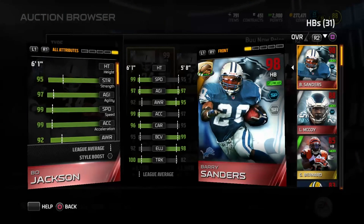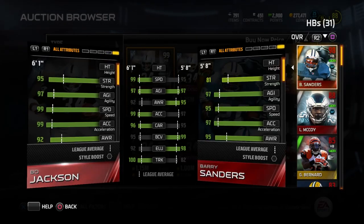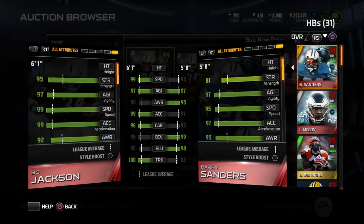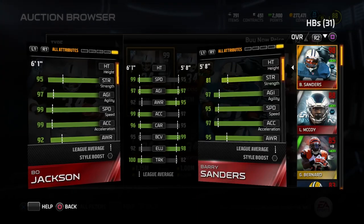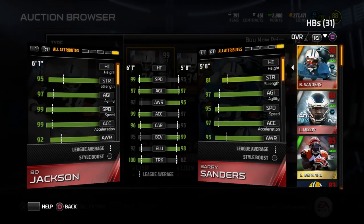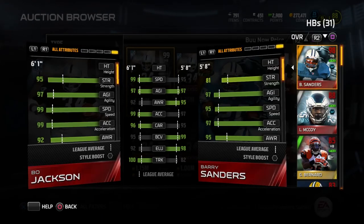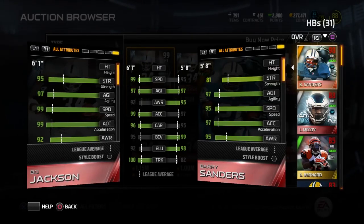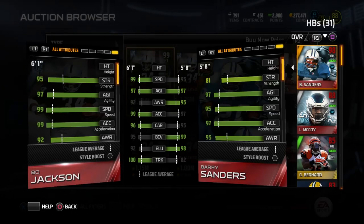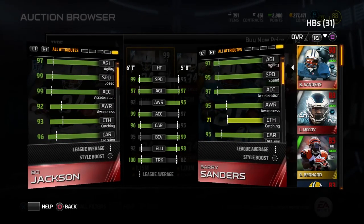Look at this thing. First thing — speed: Bo Jackson 99 speed, 99 agility, with 99 acceleration. Yeah, that is just completely absurd. That card is so ridiculously fast. The only way they could make it even faster would be if they gave it one of the boosts that gives everybody on your team like plus five speed. But wow — 96 carrying. His ball carrier vision is a little bit lower, but personally I think that attribute doesn't mean very much. 92 elusiveness is a little bit lower than Barry Sanders, but he has 100 trucking. 100 trucking. 100. Yeah. Wow, it's just ridiculous.